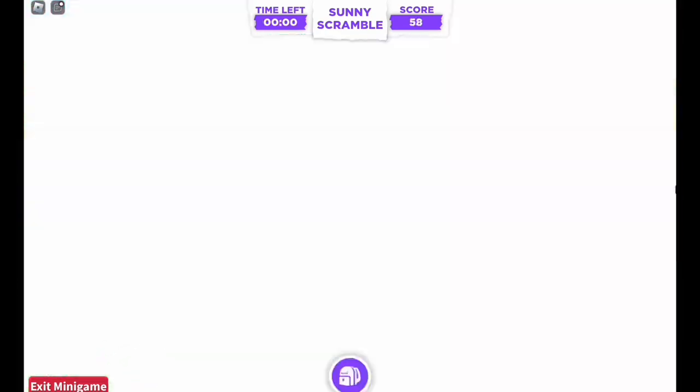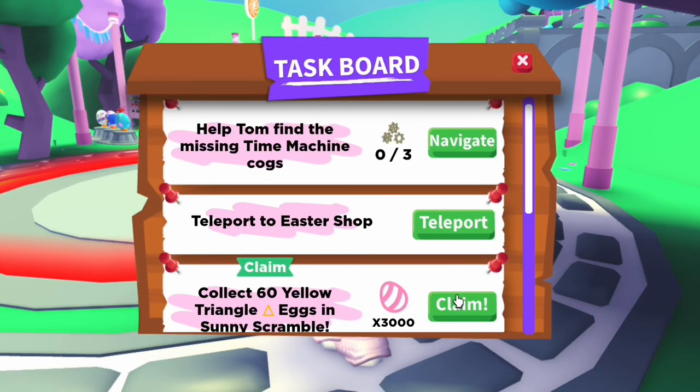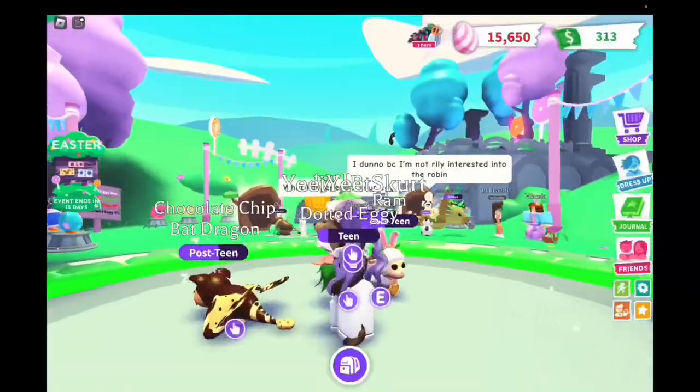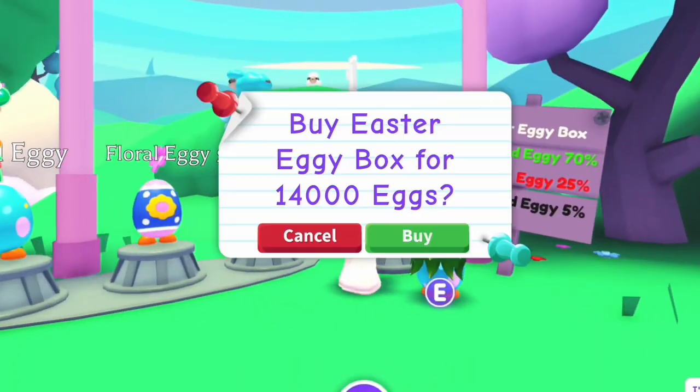Scramble time — it gets so fast. How many did I get? 15 again. I did it. Oh my god, is that foxy? Actually, we can get another egg, so let's see if we can try and get the striped one. I really hope we get the striped one.